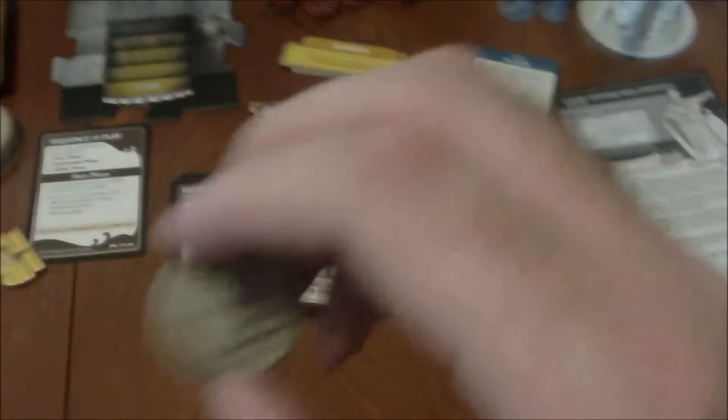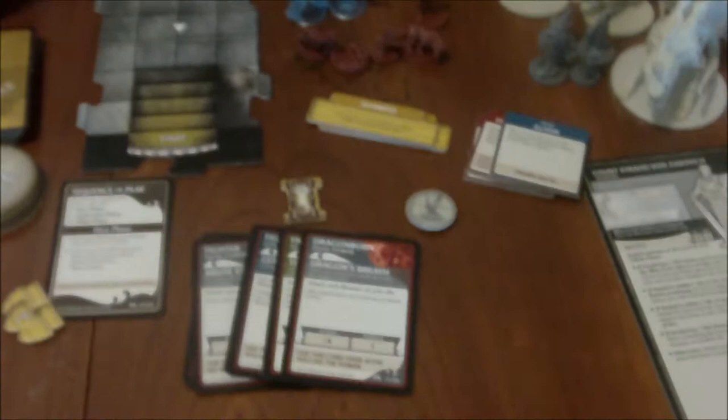There are several other smaller tokens that come with this game, including item ones, treasure ones, monster ones, and time ones for any time-sensitive adventures. But there are just so many different types of those, and most of them are specific to only a single adventure, so I'm not really going to show them off in this video.